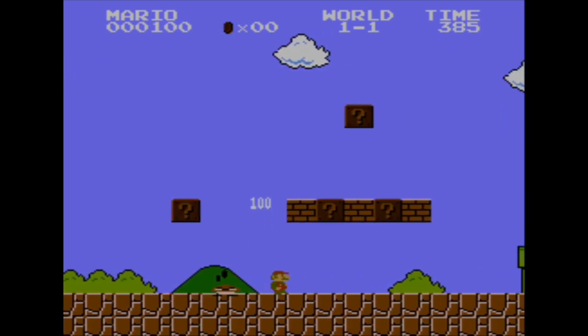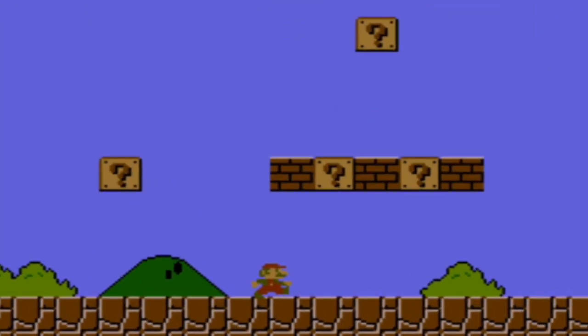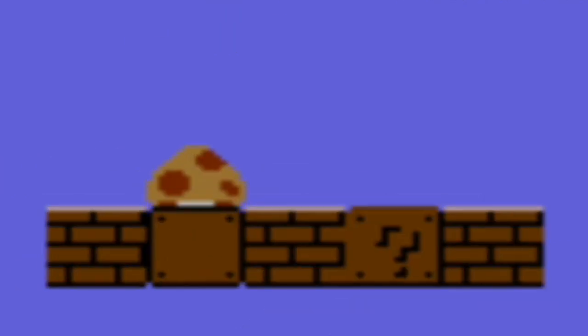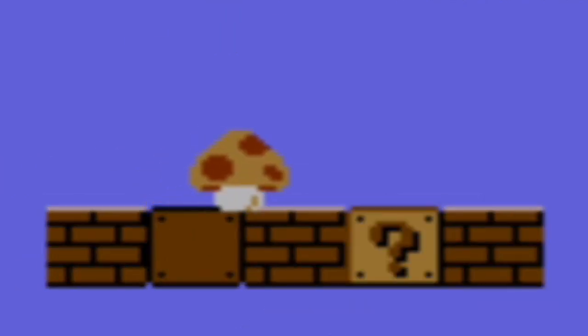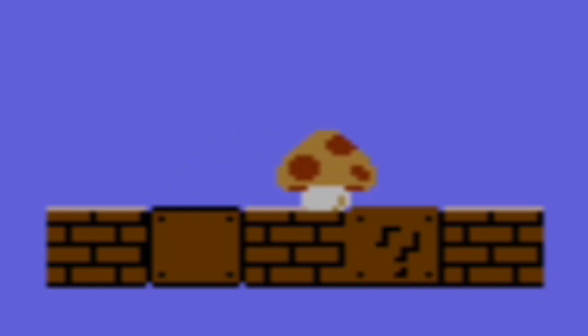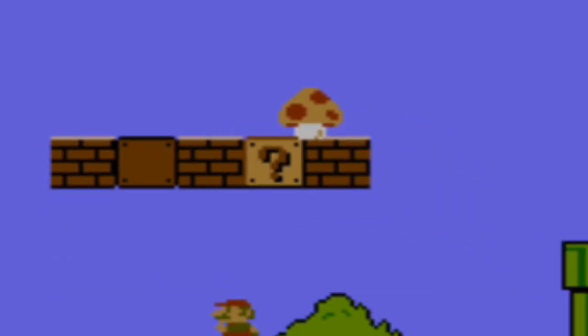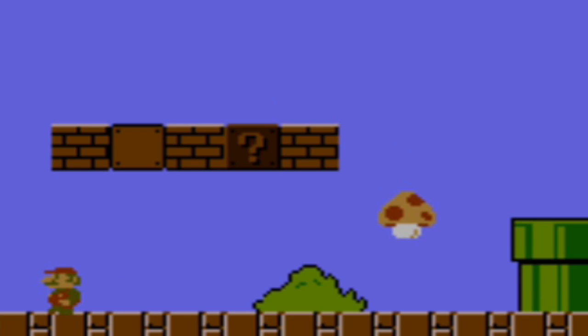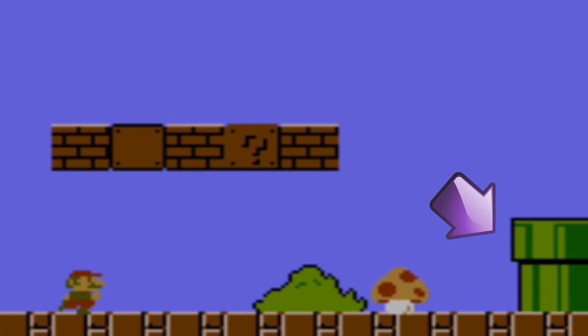Immediately after the first enemy comes the first encounter with the power-up system. The player, being intrigued by the question mark and all the flashing, usually hits this question block, releasing a mushroom. The mushroom does a few interesting things. First, it moves right, usually following the player — this gives the player plenty of time to watch this new entity and learn how it moves. Second, it moves above the player and then drops down, teaching the player about how other objects are affected by gravity, unlike the block it originally came from. As an extension, it bounces off the green pipe, showing how mushrooms interact with other solid objects while virtually ensuring that the player will get it.